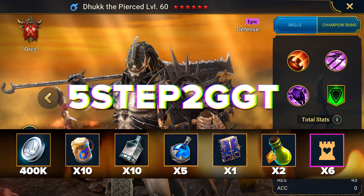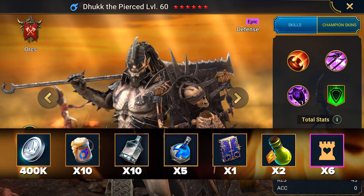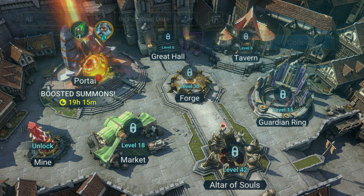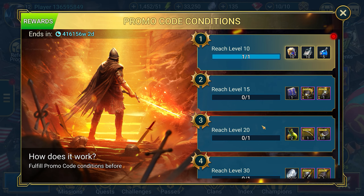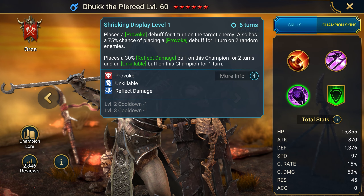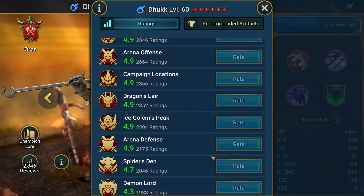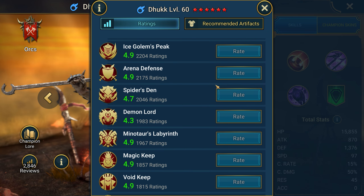Today's first newbie code, 5Step2GGT, gives an epic Dhukk the Pierced, resources, and defense set equipment. The code is in stages — for entering the code you get a champion and some silver, and then all the resources for leveling up. Dhukk the Pierced is a tank that provokes on itself and reflects damage. Basic survivability allows you to take it to all PVE activities, and with the right leveling, it's good for the arena.